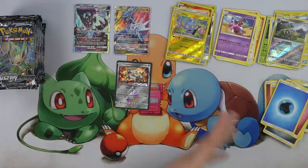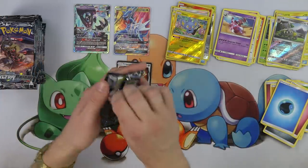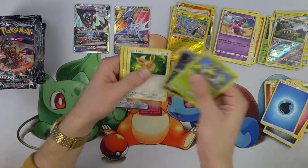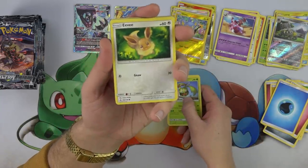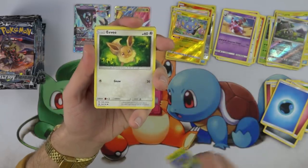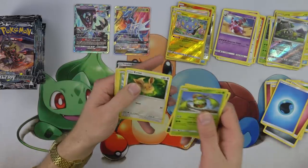Kangaroo and Missing Clover. I really like the Electabuzz/Electivire line — I think they're super cool. Carnivine, Sneasel, Eevee — oh look at that Mikey, very cool, so beautiful. I love the glow of kind of the forest around them.